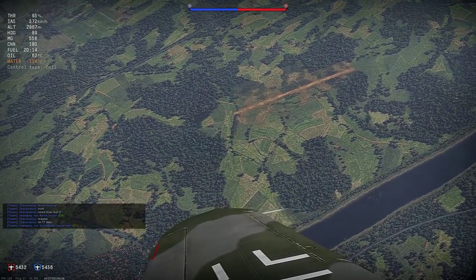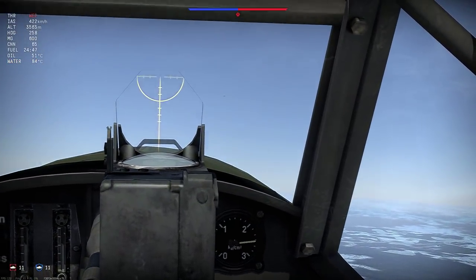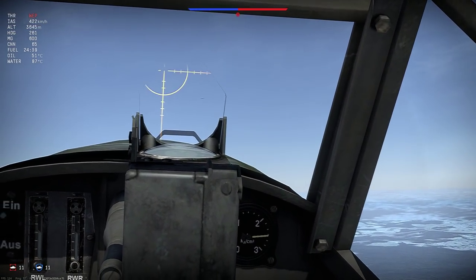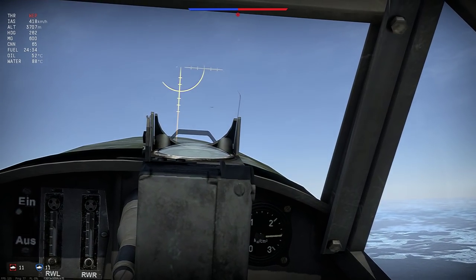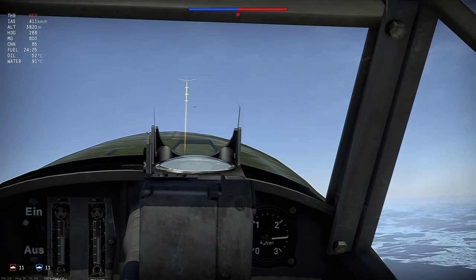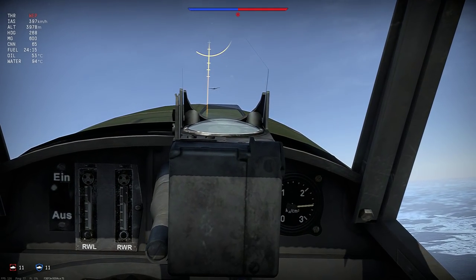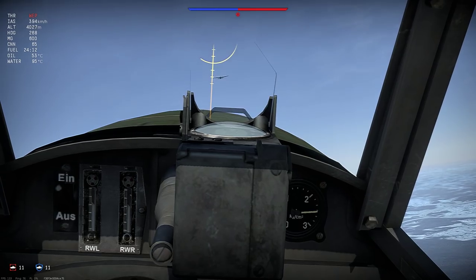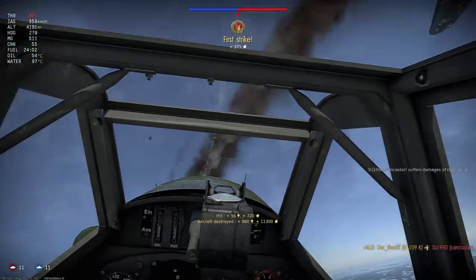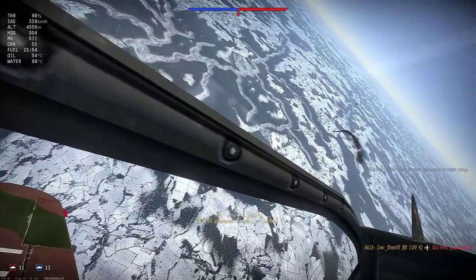Let me show you a classic approach from directly the front. You see the bomber coming my way. I try to keep the bomber directly on my nose and attack from maybe 10 to 30 degrees from below — I like attacking from above but you don't always have a choice. I fire my small caliber rounds relatively early to find the range, and when I'm really close I start shooting with my 30 millimeter and tear his wing apart, and the bomber goes down.